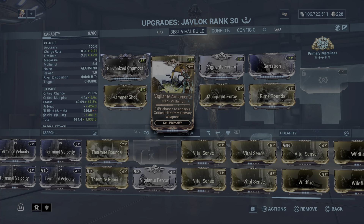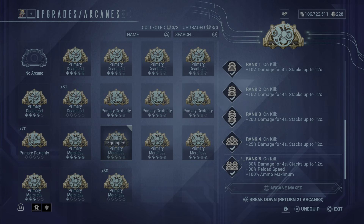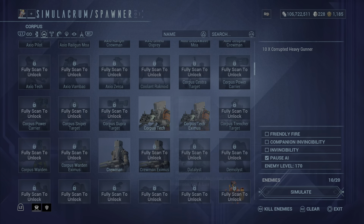Since we have the Vigilante mods on, we're going to be doing more critical hits — you'll see some of the big critical hits. We also have Primary Merciless as our arcane: 30 damage for 4 seconds stacking up to 12 times, 30% reload speed, and 100% ammo maximum. We're going to spawn in 10 corrupted heavy gunners to test.